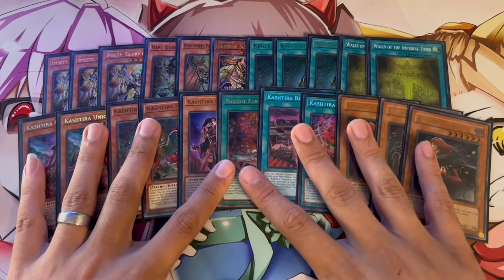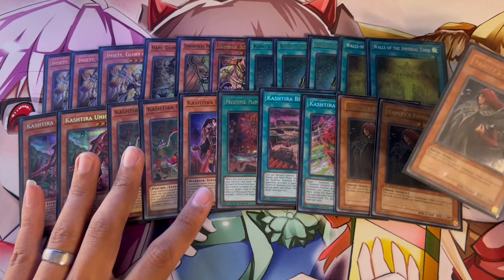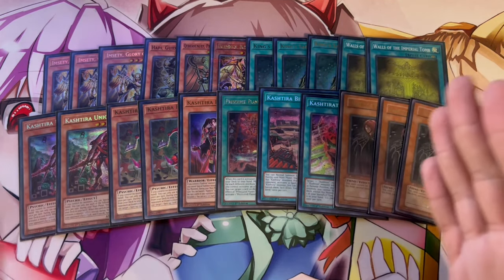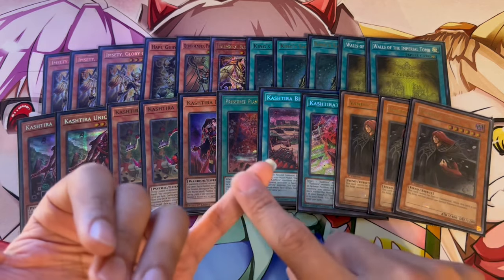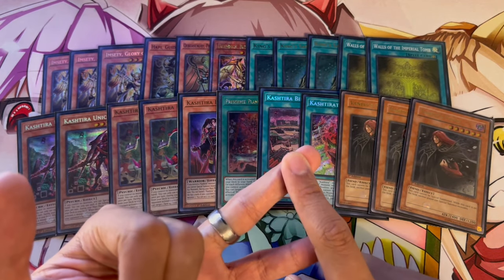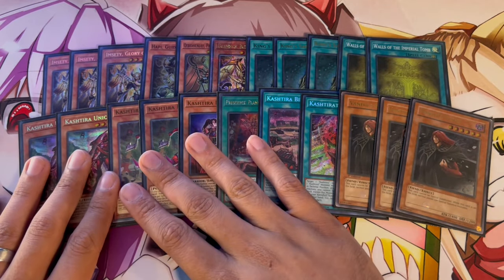There's a lot of times even if you don't get into Vanity Fiend — that's something I love about this deck — because there are times where I've literally ended on boards like Fenrir, Unicorn, plus a Rank 8. The Rank 8 could be Photon Lord or Hope Harbinger. So you're ending on a Negate plus a Kashtira board, which is really crazy.